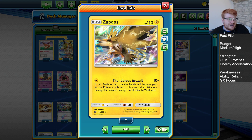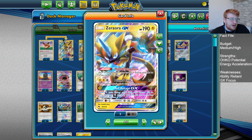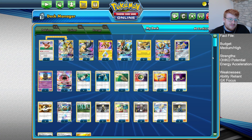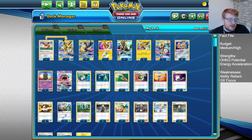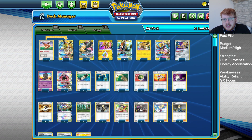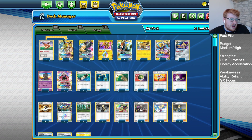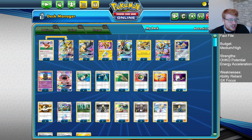Zapdos is our early pressure card, trying to take early knockouts. We want to get rid of the likes of Dittos and Grimers against Zoroark players, because we are fairly reliant on Jirachi and Thunderclap Zone. Early pressure sets the tone and pace of the deck, and from there we continue the prize race. Zapdos is a nice non-GX threat that we can try and recycle as well. We are playing a Rescue Stretcher in this build, similar to Gustavo, so we can play a non-GX game if we have to for the early turns, cycling Zapdos repeatedly, then late game drop a GX.